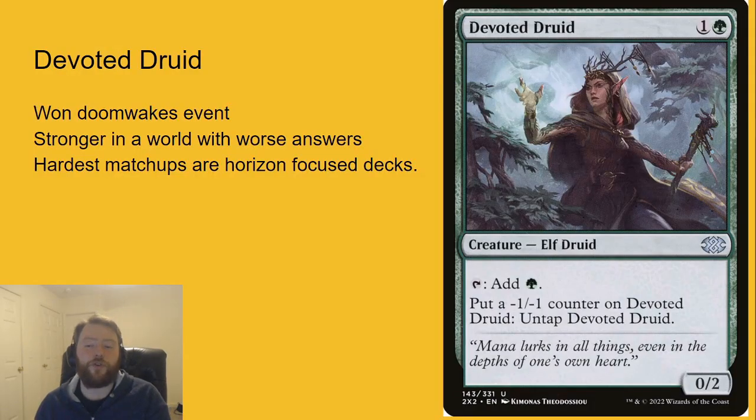First up is Devoted Druid. This actually won Doomwake's event — a Modern tournament without the Modern Horizons or Universes Beyond sets. This deck is strong in a world with worse answers. Devoted Druid is always on the fringe, players really want to play it, it's gotten a lot of strong upgrades over the last couple of years, but it always struggles against the removal in the format and has a hard matchup versus Horizon-focused decks like Rhinos and Murktide. This deck would really shoot up in popularity and become a lot stronger.